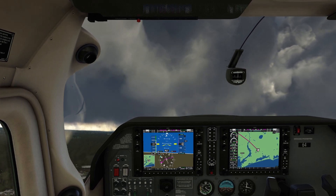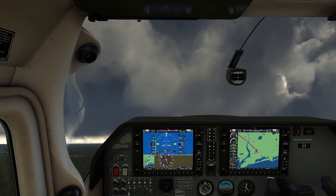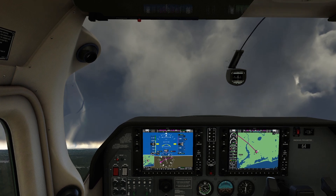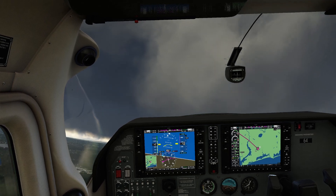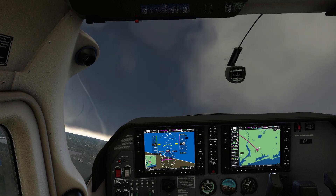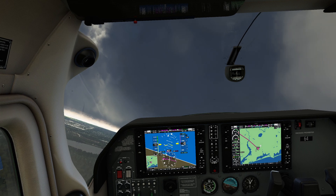This aircraft likes one notch of flaps during takeoff, so I just popped in the first notch and now I'm on the runway. We're most likely going to encounter a big nasty cloud on our way upwards. That cloud in the real world doesn't actually exist, so I'm going to pretend it's not there. You should definitely file for IFR — meaning I'm just going to stay a little low.